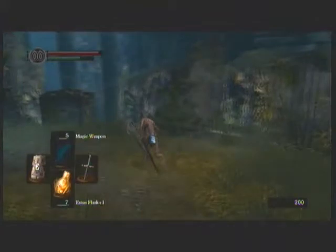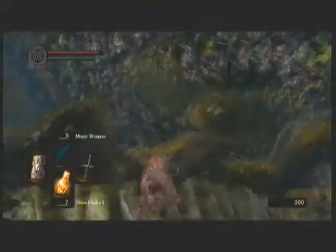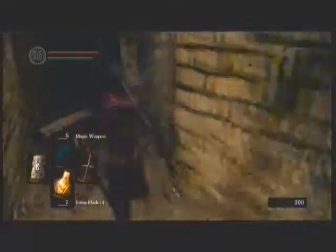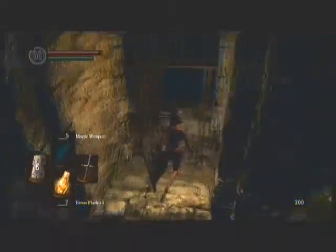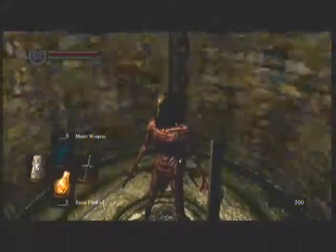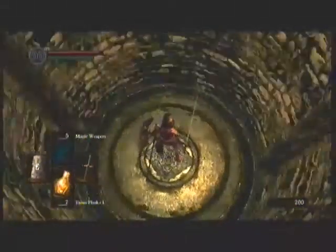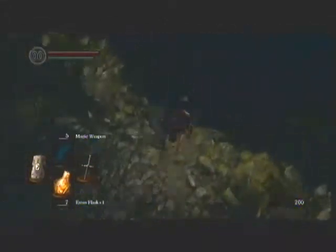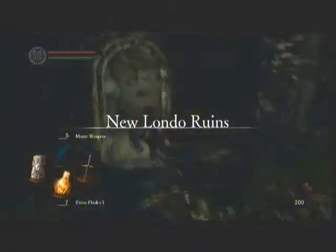Part three — I'm going to show you how to use the shortcut to Blighttown. Now, this bit is actually filmed out of order, because the first time I recorded this, it didn't record properly. If I were doing this in order, I would have just seen Knight Lautrec squatting below the bonfire. You can kill him there, and you can prevent the Firekeeper from being murdered. If you kill him there, you will get the Ring of Favor and Protection. However, you won't get his armor set, which is quite nice. And you won't get the opportunity to decide whether you want to revive Anastasia or whether you want to keep her soul for yourself.